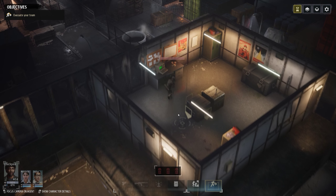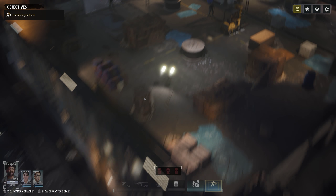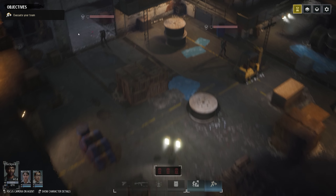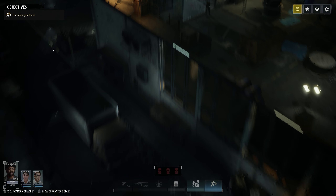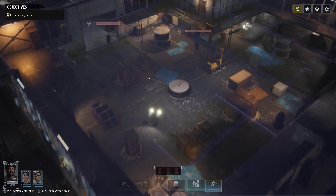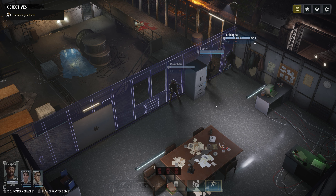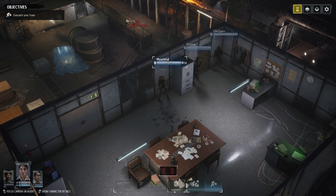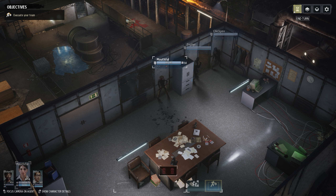We've got two people here and another person here — that's three. There's an exit here, so we can go through there. But going all around, there won't be enough room to maneuver. No roof either. So these guys will probably focus on Chickpea. Thankfully we have med kits and grenades, so we should be okay.